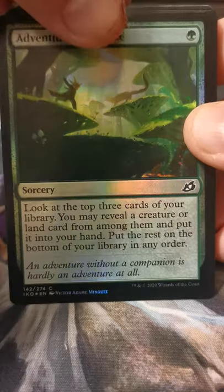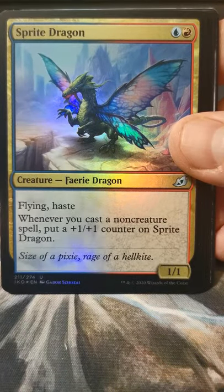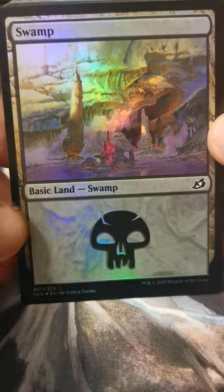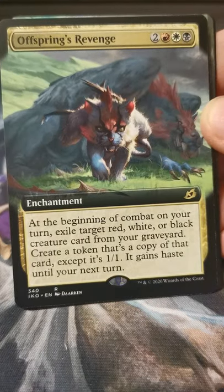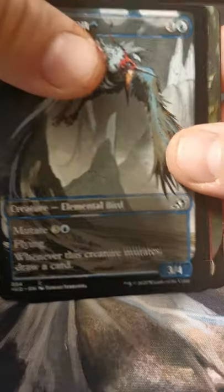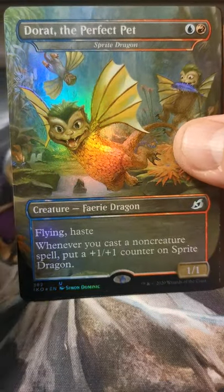Oh, two more packs left. Cat — we're going to check, yeah it's a human. Venturous Impulse. Corpse Turn. Hampering Snare. Thwart the Enemy. Sprite Dragon. Clash of Titans. Swamp. Vitality Hunter. Offspring's Revenge. Death's Oasis. Dreamtail Heron. Migratory Greathorn. Zagoth Triome. Got a shiny Dorath the Perfect Pet.